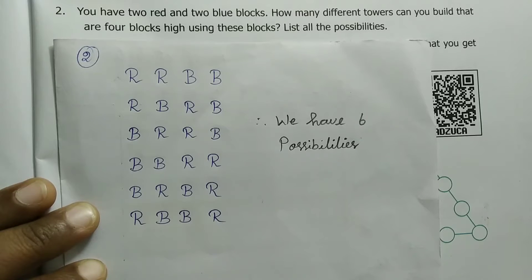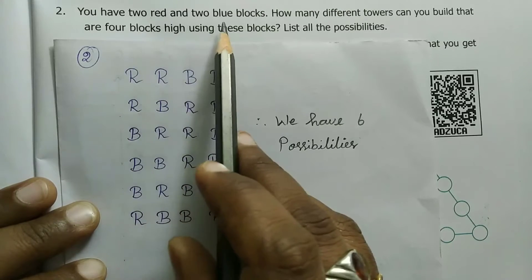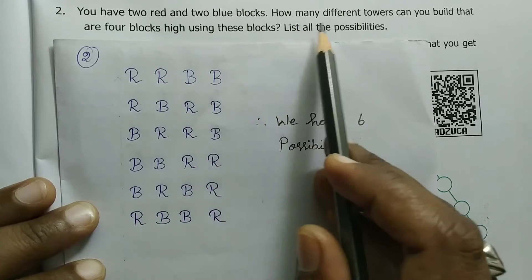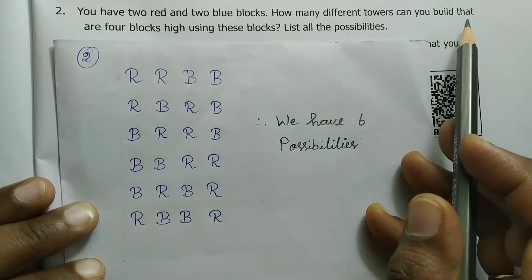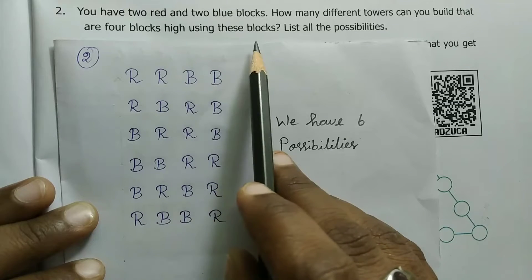Hello friends, welcome to VM Literacy channel. In this channel, 6th standard maths term 1, exercise 6.1, second question. You have 2 red and 2 blue blocks. How many different towers can we build that are 4 blocks high using these blocks?